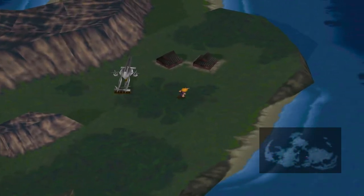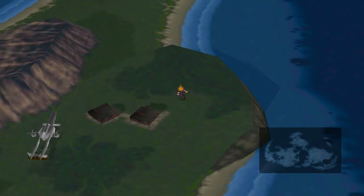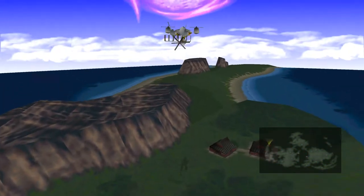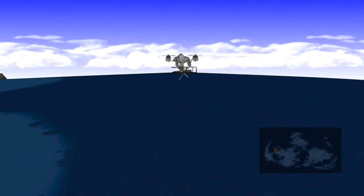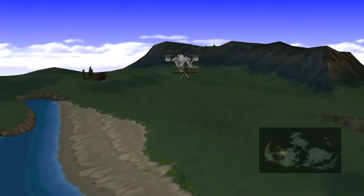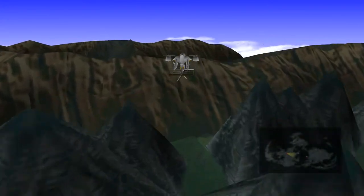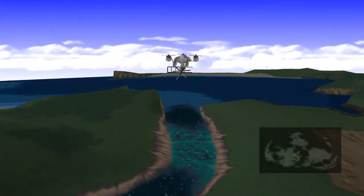Hey guys and welcome back to Final Fantasy 7! We are currently outside the Wutai area because we took Yuffie off for an adventure of a lifetime and managed to grab a whole load of equipment for her. She made her way up the pagoda and is now like the hero of Wutai. I don't know exactly what personal story-based perks she gets, but there are a lot of things.